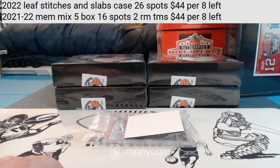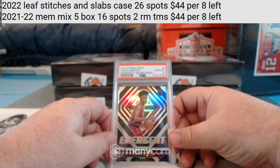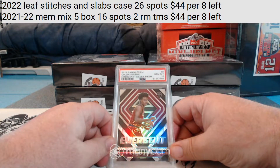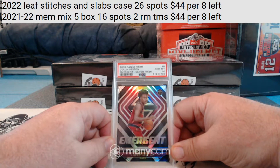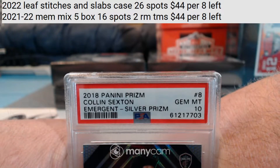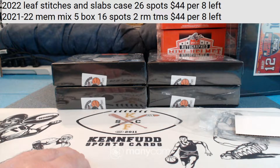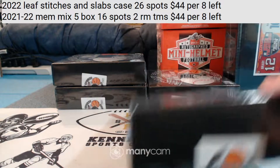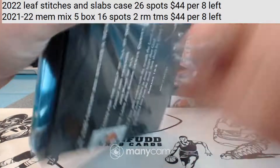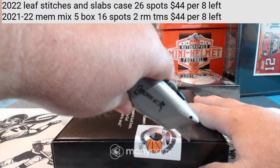The Packers belong to James B. And Nate — Colin Sexton emergent rookie from 2018 Prism, the silver prism version, PSA 10 for the Cavaliers. I think that's Jay Ken — M&M&M Ken, right? Yep, Cavaliers — M&M&M Ken. Jason, not only did you win a mini, you got a hit! Something's wrong tonight — everything's out of whack. Jason won a mini and got a hit.